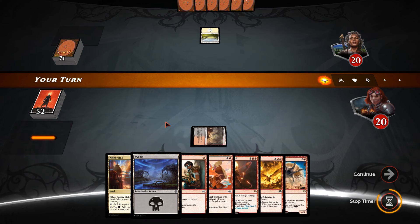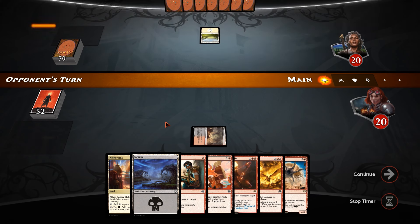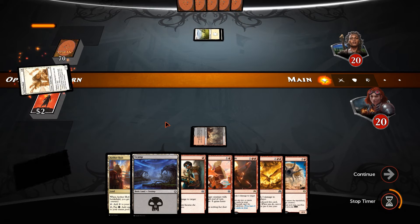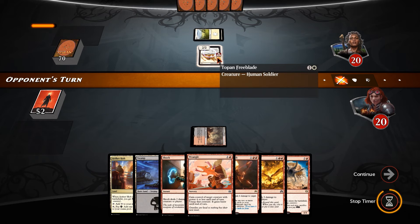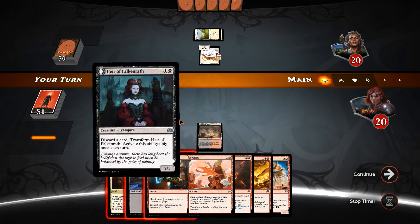That's technically going to be a mountain for us, so we maybe have a slight nut draw here. Is this white weenie? It is. As much as I really want to Wrangle the Freeblade away, if I do that we'll make it renowned and then Shock won't be able to hit it.